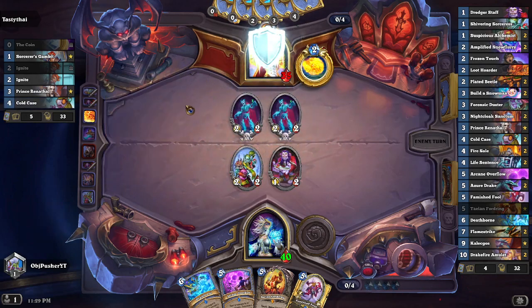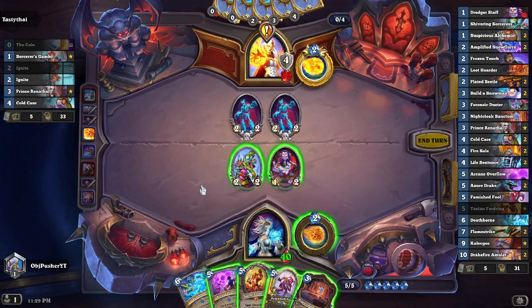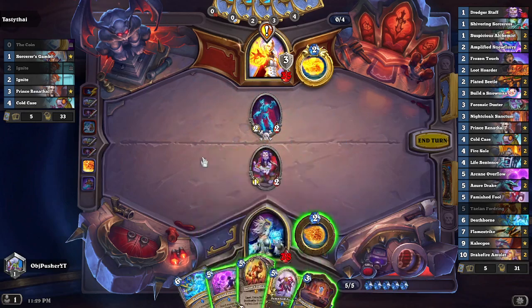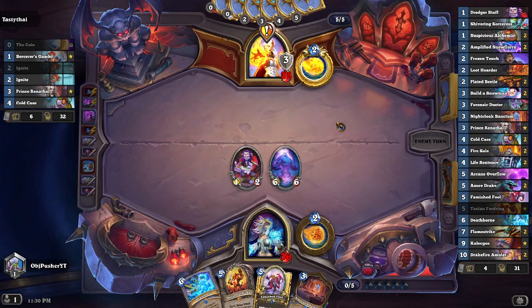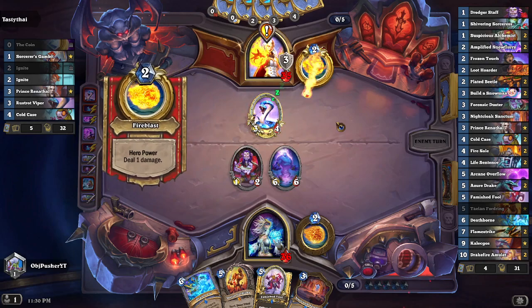I didn't expect to infuse the Frozen Touch this game. Oh, that's right — he's going to be playing Skeleton Cards too, probably with Cold Case and other things. So our removal isn't entirely dead. Here's the play: we hit him in the face, make sure we get the extra damage, and trade into his minion. Deathrattle triggers in his face. Now the play could be Arcane Overflow or Talon Forging — I think we play the Overflow, because there's not going to be a whole lot of creatures to hit in this spell-heavy quest deck.